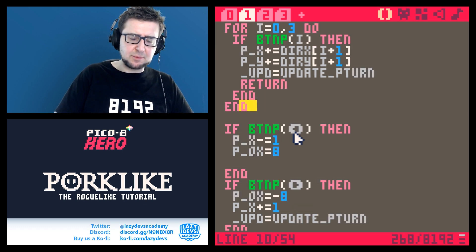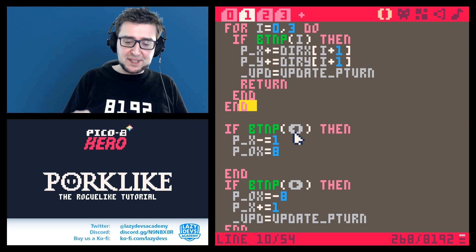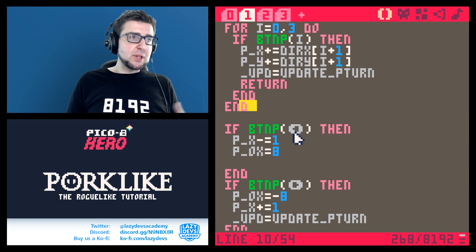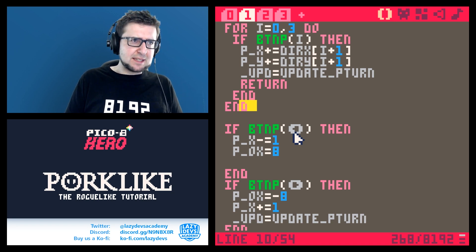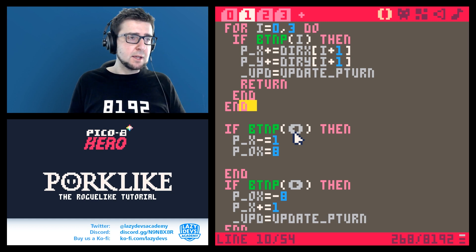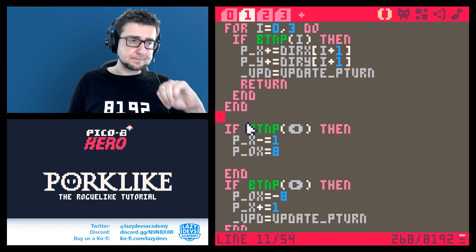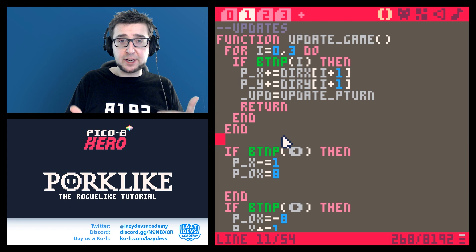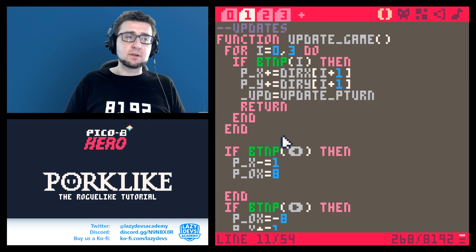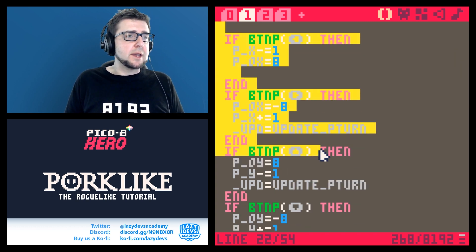In most roguelikes you use a numpad so you can go diagonally, but in PICO-8 that's not great because it's difficult to press two buttons at the same time reliably — one might come in a couple frames later. I think it's better to accept that our system doesn't have great diagonal movement, so we're not going to support diagonal — just four directions. And now we can just remove all of that old code.